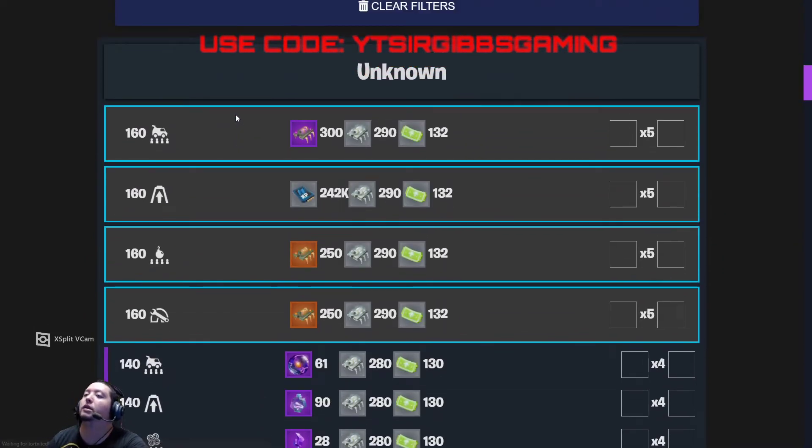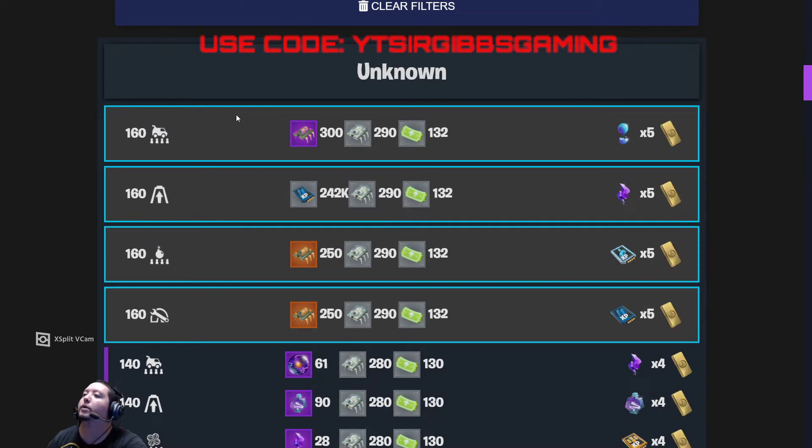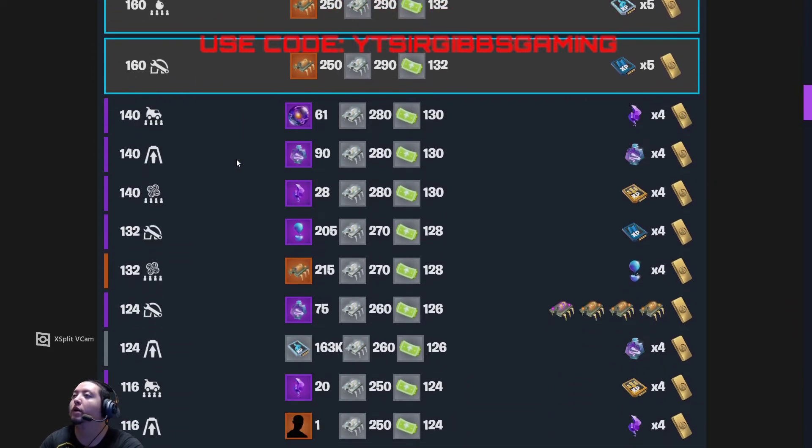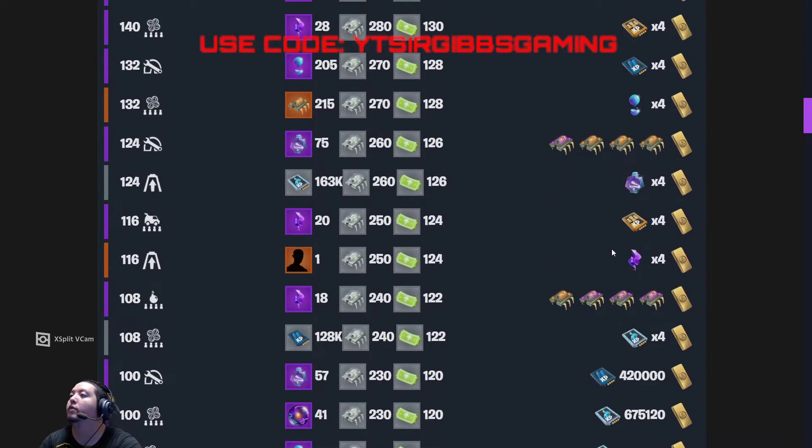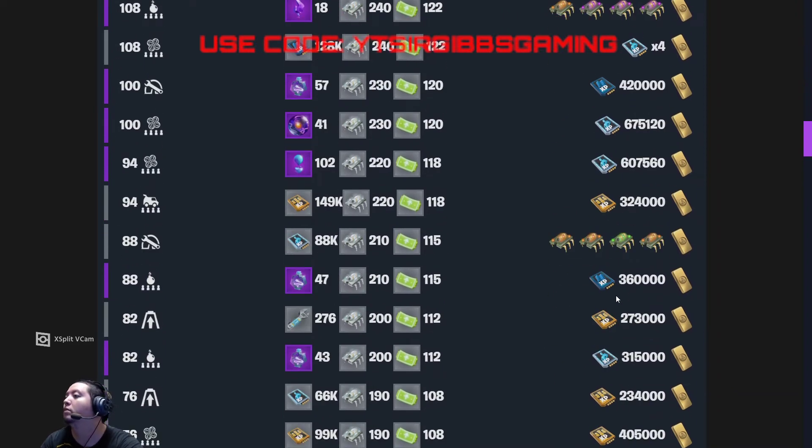We have a 160 RTL five times rain with 300 epic bonus. We got a 160 evac shelter five times shard. We have a Lightning in a Bottle on the evac and a rain on a 132 quad. We have three legendary one epic on a repair 124. We have a 108 bomb with three epic, one legendary. Then we have an 88 repair with three legendary, one uncommon.